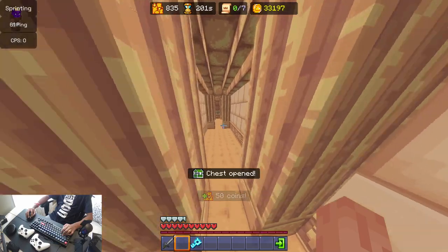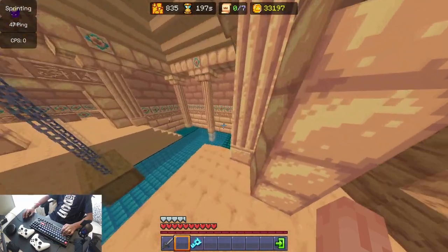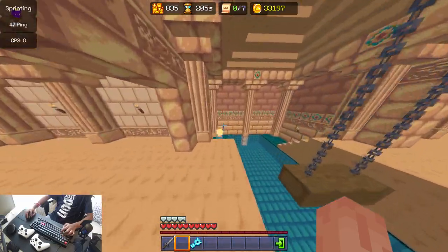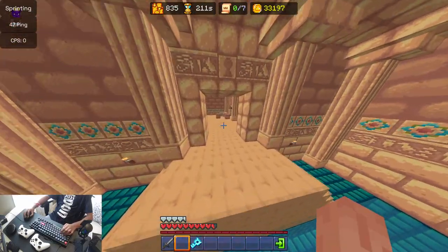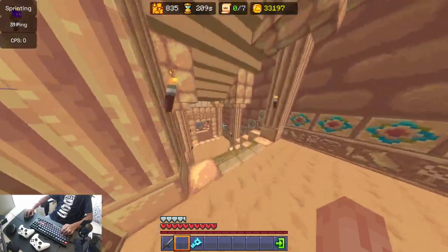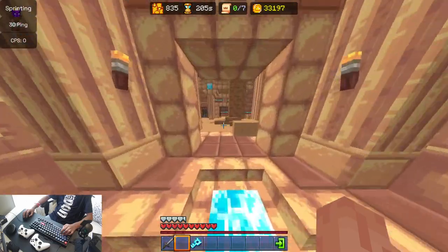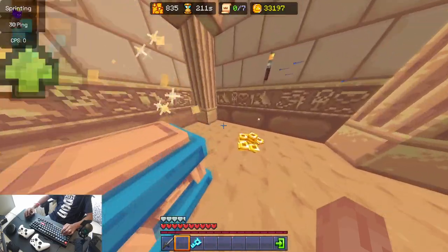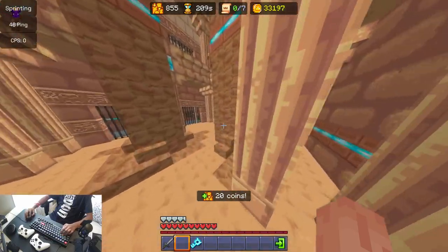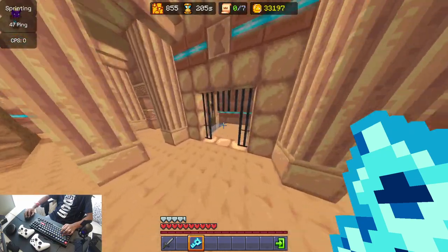Get the coins, get the sand, get the vault — or chest, it's a bit weird. Get all this, and then you're good to go for the diamond vault. Go over here, get that sand, get those coins, and now all you have to do is grab the diamond vault.